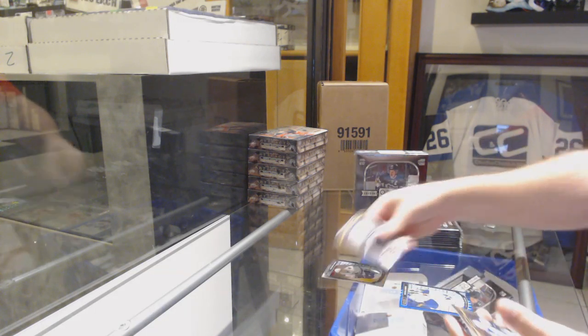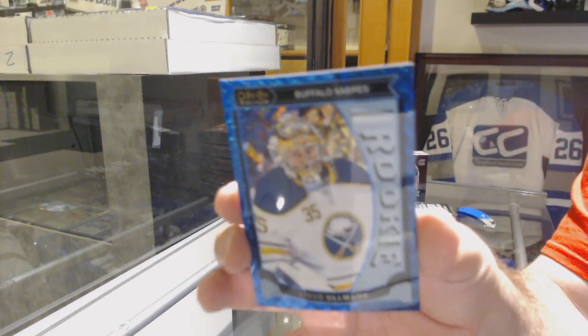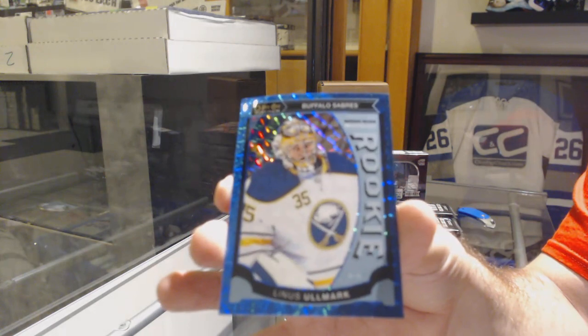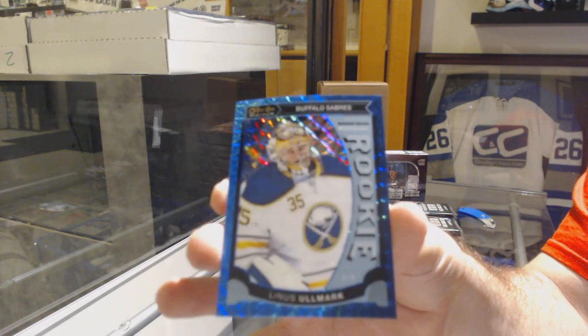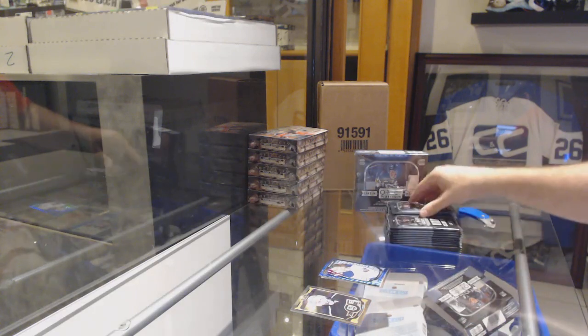Alright, we start off with a Jared McCann Marky Rookie and a Rookie Blue Cube. Linus Olmark for the Buffalo Sabres — Blue Cube. Not too shabby there.